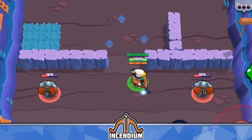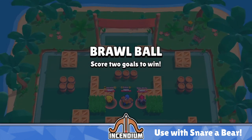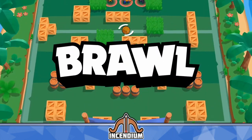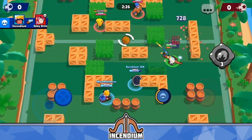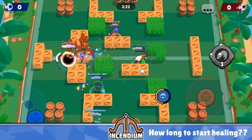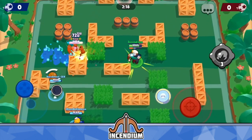It's extremely strong and obviously pairs very well with his Snare Bear Star Power that stuns anyone for two seconds who gets hit by these mines. So basically if anyone walks anywhere near your mines, you can activate your gadget and the Snare Bear Star Power will freeze them for two seconds — and that's on top of the damage the mines do themselves.